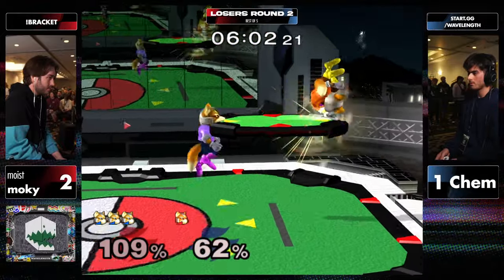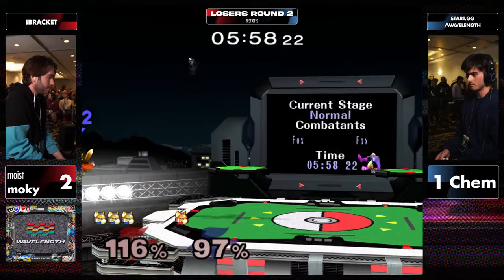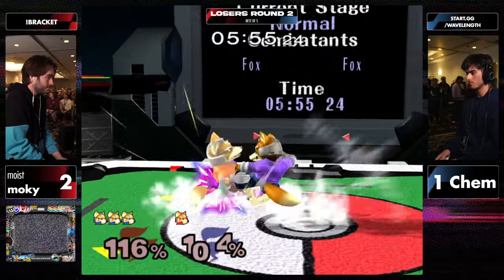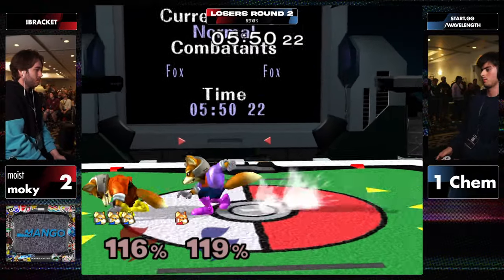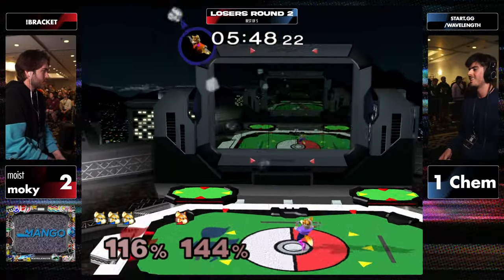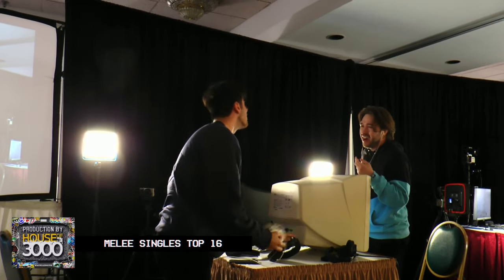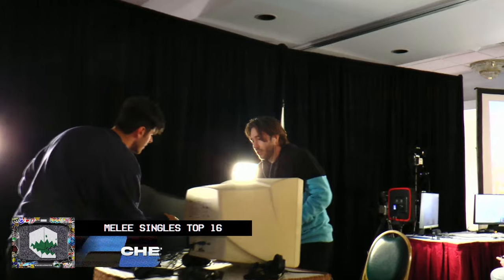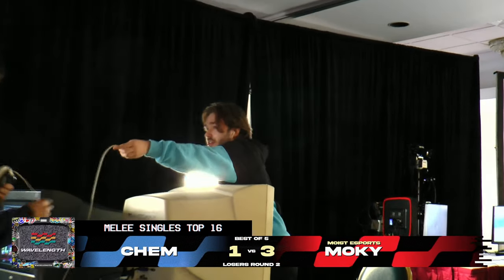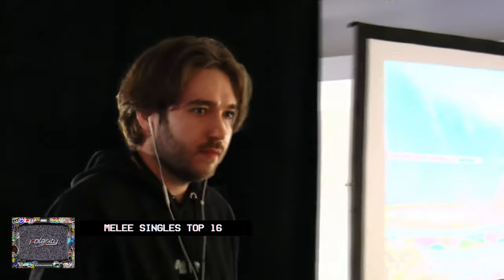Just standing there — I don't know what Kem was looking for. Maybe just some crouch cancel, ASDI down option. The falling nair again instead of the up air. Going up there for a grab — raw grab. That's it, that's it. Moki just lifts his hands off — they both looked a little confused after that. Maybe there was an audio cue. Kem took his hand off the controller too right before — he may have just known, like, oh shoot.